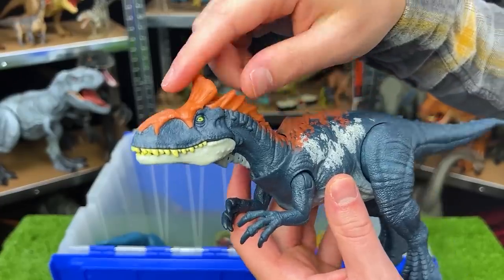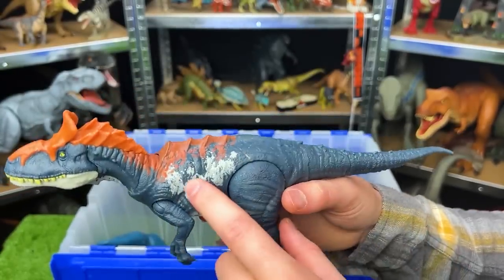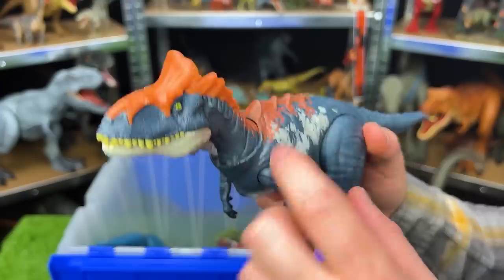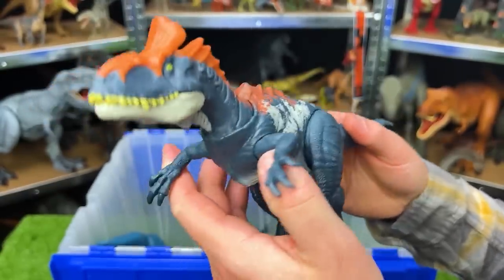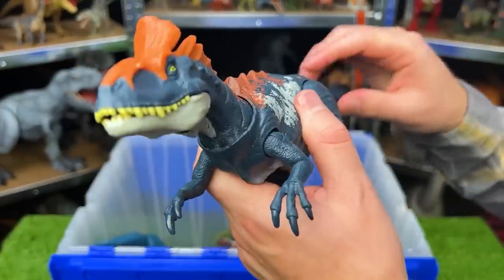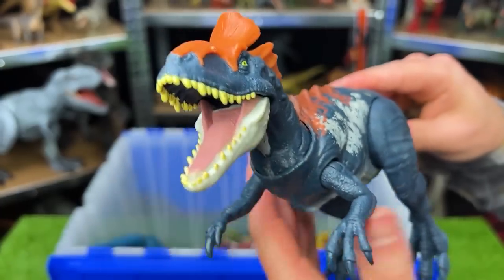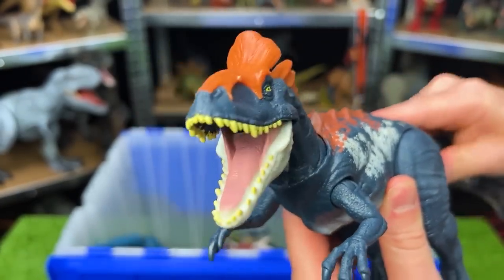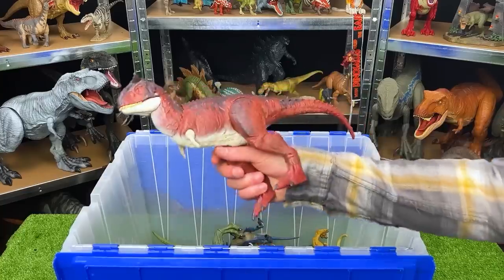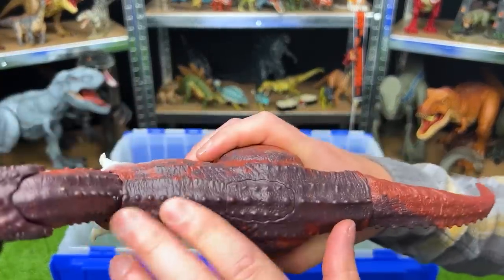This one's an interesting looking dinosaur — this is a Cryolophosaurus. Look at that interesting crowning on the top of its head. This Cryolophosaurus has a dark blue body with white, red, and bright orange detailing, and you can move the arms, you can move the legs, and you can use the tail to move the head around.